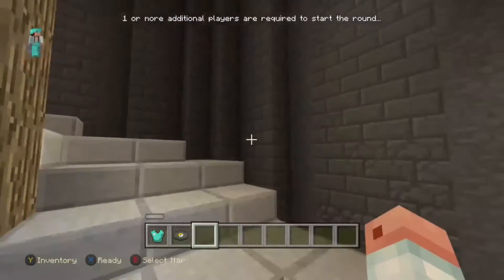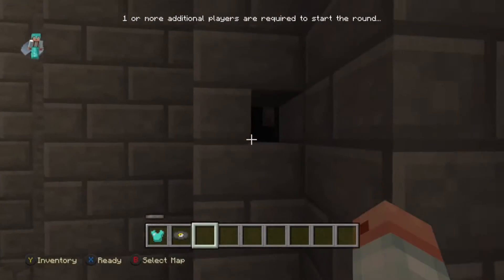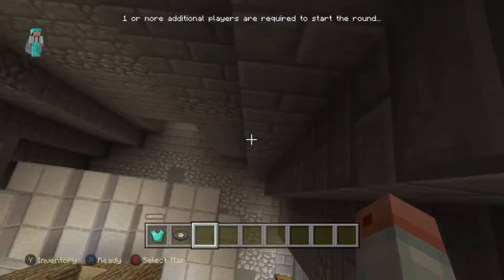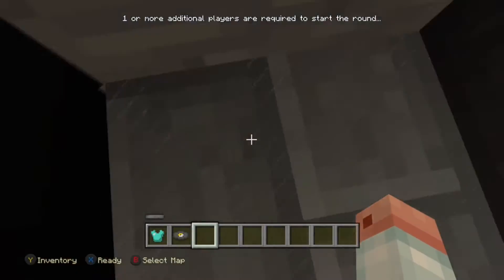Yo, what's going on guys? It's Ross back with a brand new video. Now I know the unboxing video was like all shaky, but you want to walk up these steps for this glitch. You want to click that button right there, you want to go there, you want to be careful, you want to go here and fall into a hole, okay?